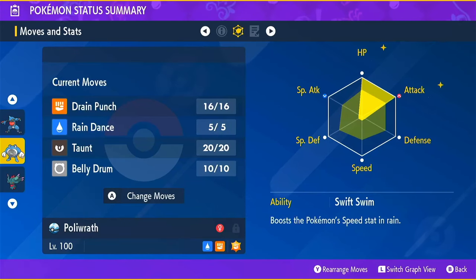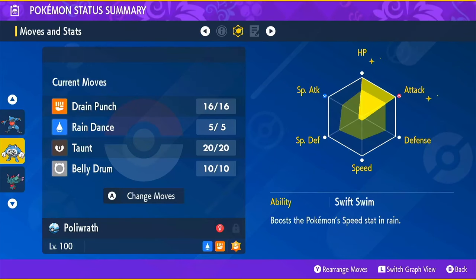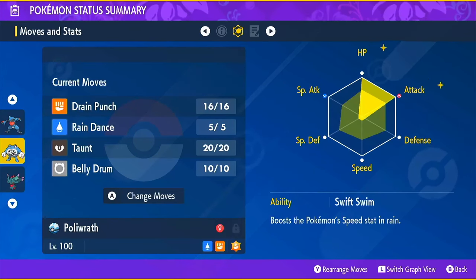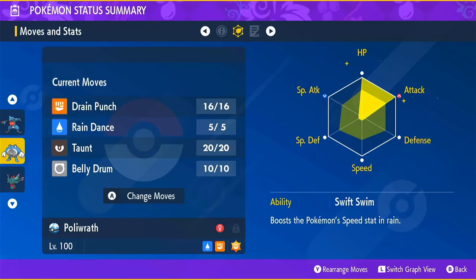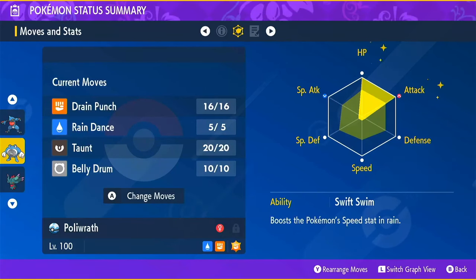Once Incineroar starts bulking up, your attacks don't hit as hard and it's going to take even longer to get through the raid. If you're doing this with a group, I highly suggest one person is designated as the taunter, the rain dancer, and the support person so everyone else can focus on attacking.